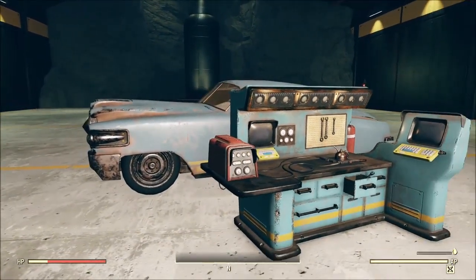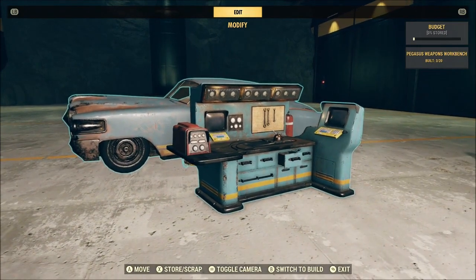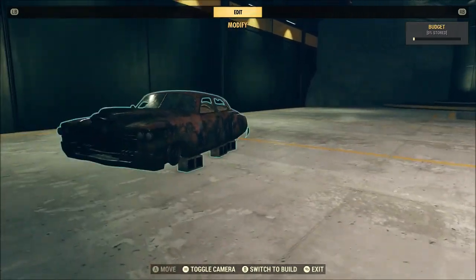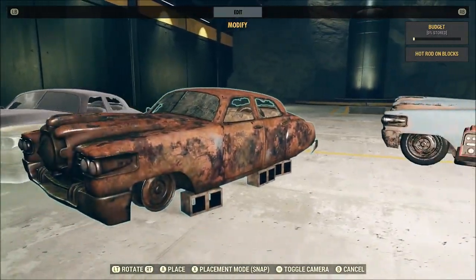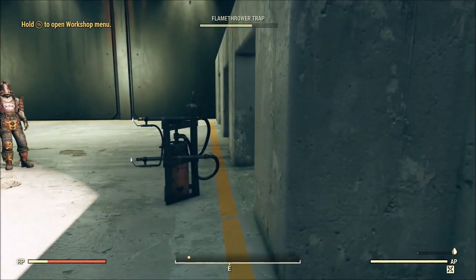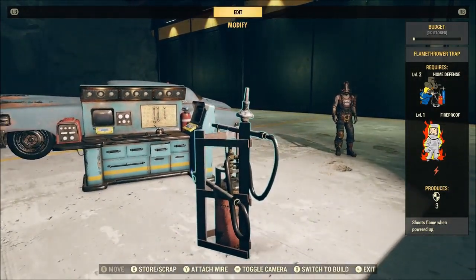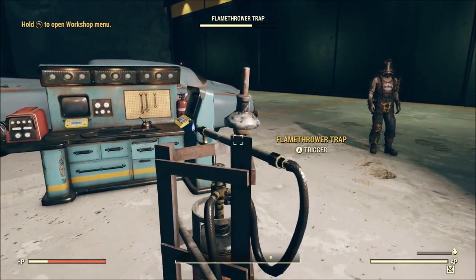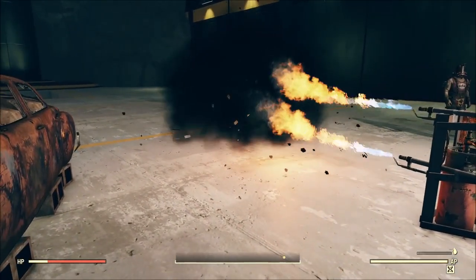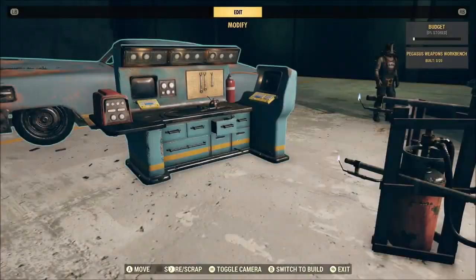Let's reset this area and then maybe we'll blow up the workbench and see if anything happens with that. I don't think anything unique happens when you blow up the workbench, but for science we'll blow it up. And yeah, that's kind of to be expected — but hey, you gotta try. How else would we know?